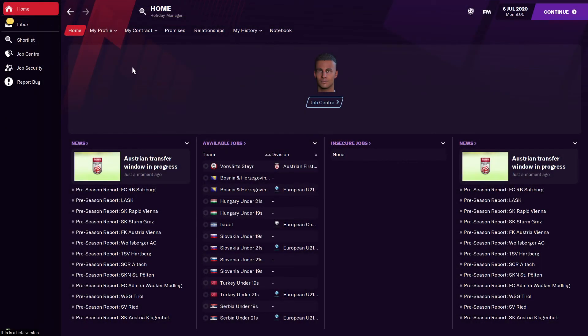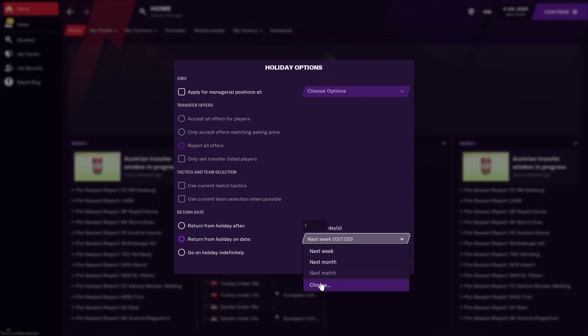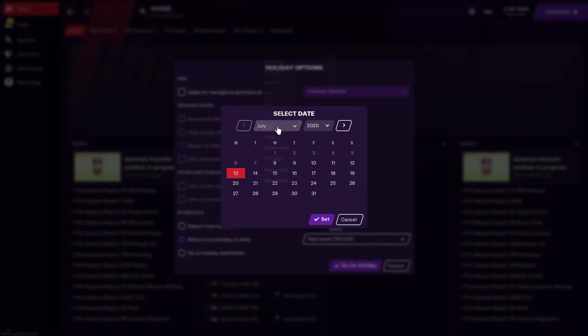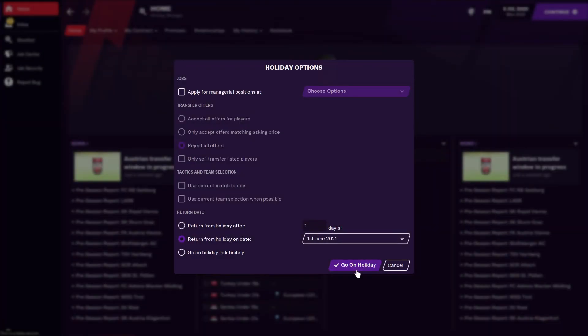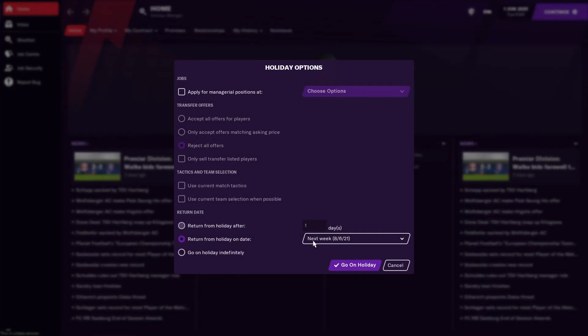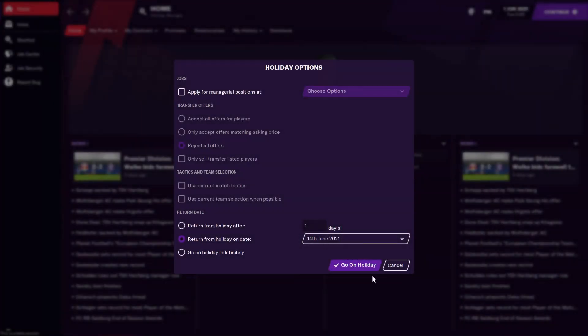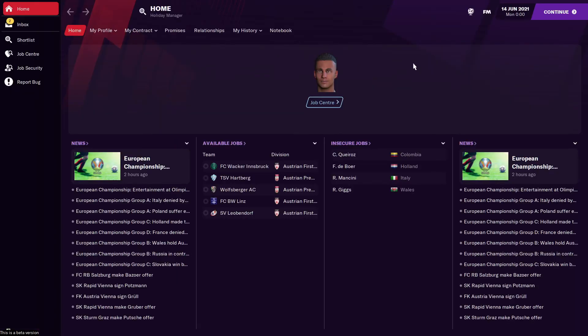Once you've saved the game, go to holiday and holiday until the 1st of June 2021, so you skip a whole season. Go to June, 1st June, set, and go on holiday. Once we've holidayed until the 14th of June, we're ready to check the results.